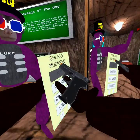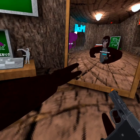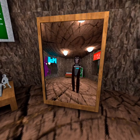There's fly platforms and stuff. There's fly — wait, I forgot what — fly platforms, banana car, and long arms. This is what I'm using all in one. The banana car just lets you go through stuff.